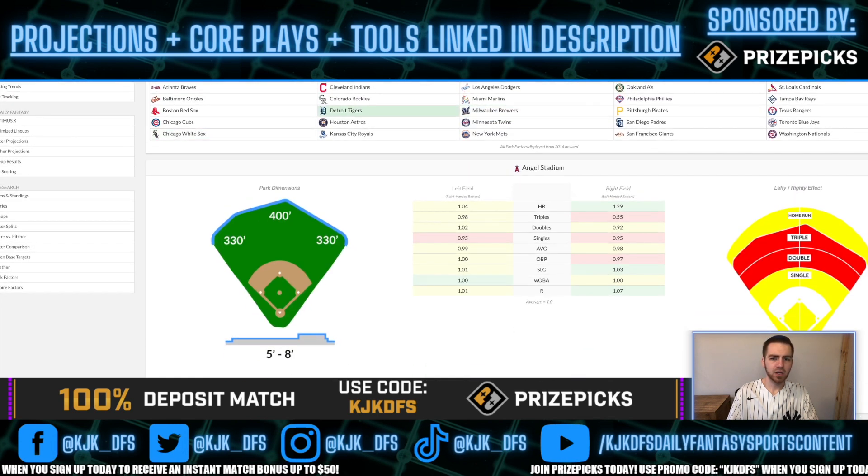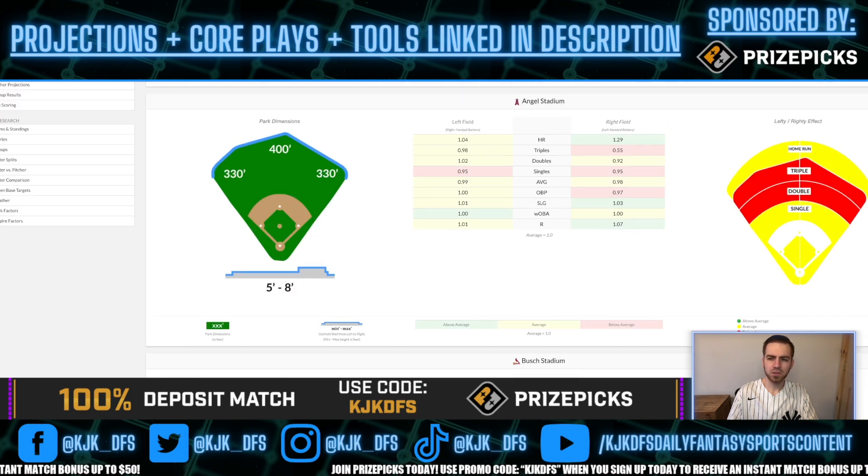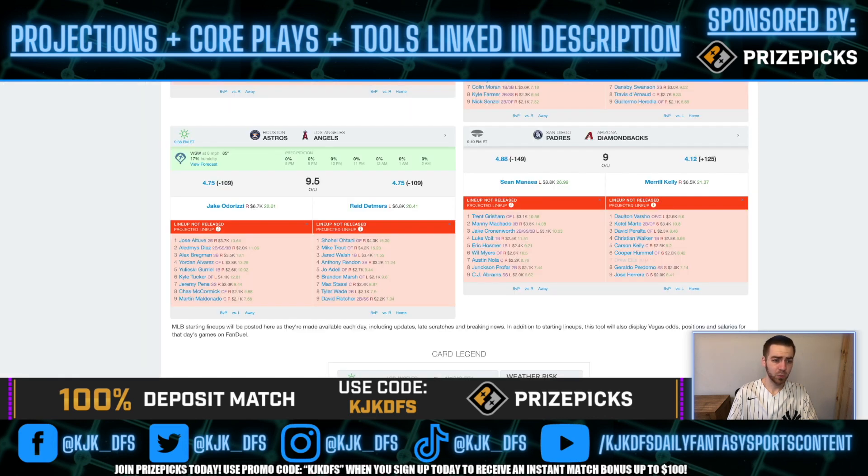Looking at the LA Angels' hitting environment, Angel Stadium plays pretty neutral. A lot of people think it's one of the worst stadiums for home runs, but that's just not the case — it actually plays quite friendly down the right field line for left-handed batters, as the data shows. With the warm LA weather being such an extreme difference from the rest of the slate's venues at this time of year, Angel Stadium is definitely a fantastic spot to target the Astros tonight.